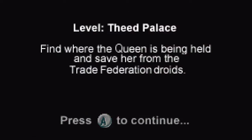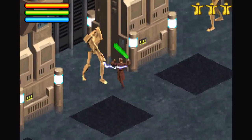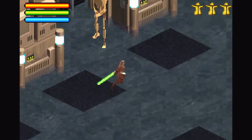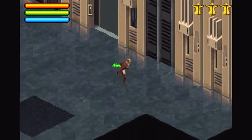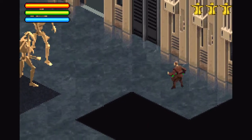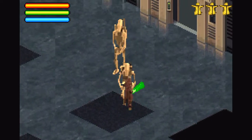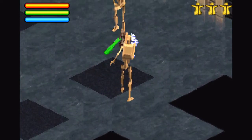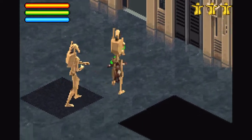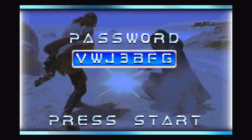Theed Palace — find where the queen is being held and save her from the Trade Federation droids. She just kept going. Where'd she go? I guess I have to beat these — these are the balls. She left and I was like, what's going on? Giant droids. Alright, they're down. I thought I could just leave with her.